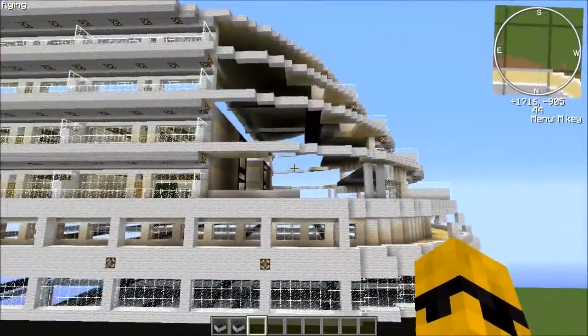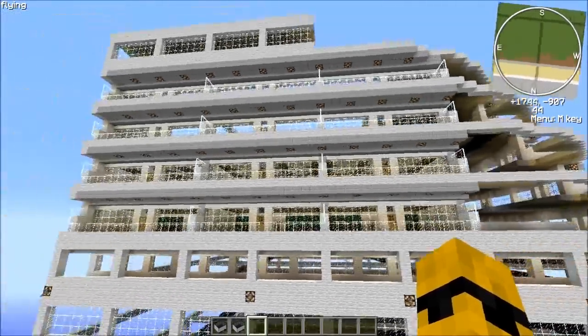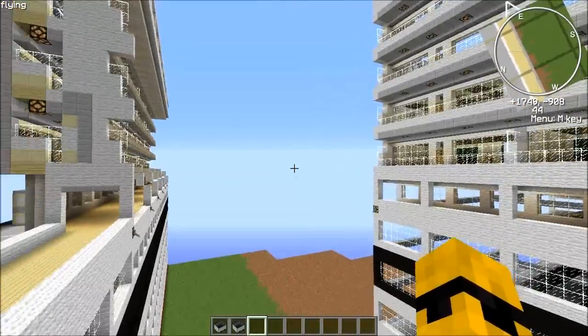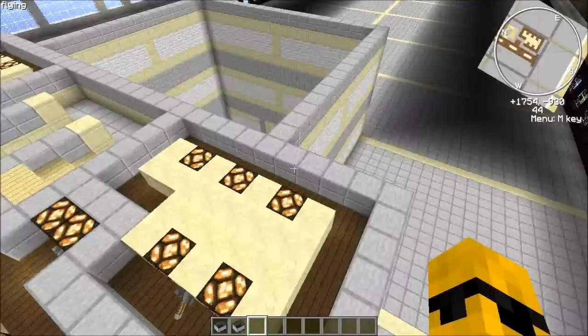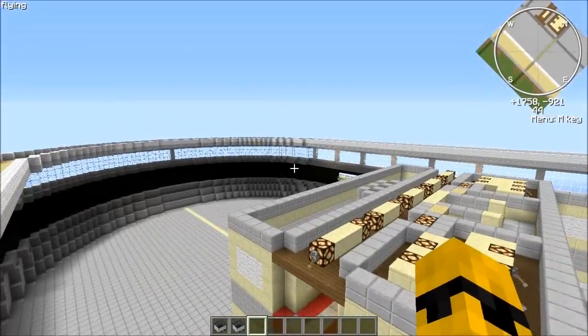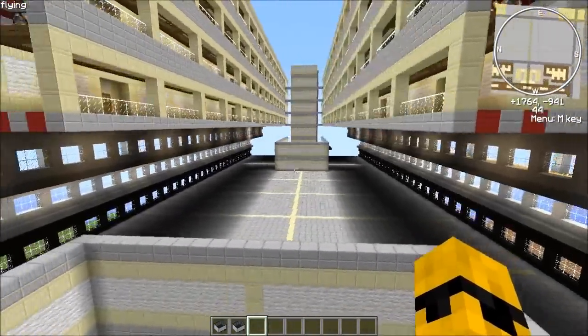This is what the back end's supposed to look like, except there won't be back balcony cabins. There will be some on the side. This is the aft atrium, which is not finished yet. But I'll get to it once I finish combining all these together.